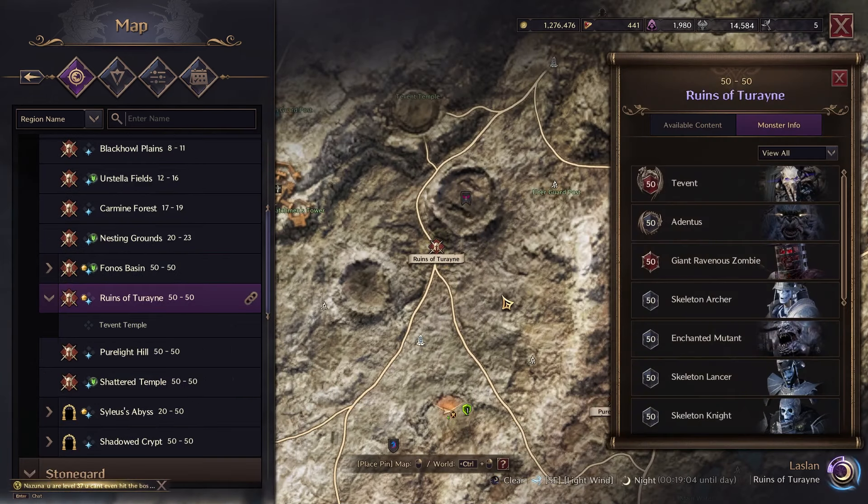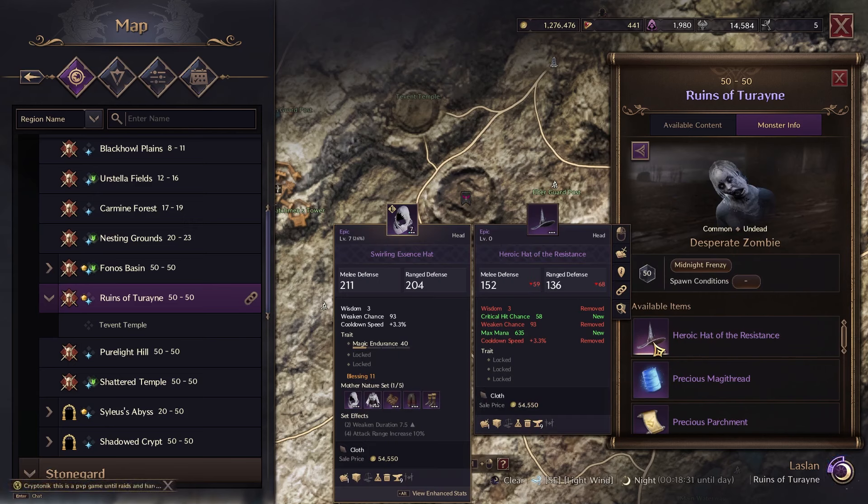You can also go around killing monsters in the open world, though this will take a long time with low drop rates. If you click on the area you wish to go to, you can see which monsters drop everything — just like with the secret dungeons. Certain areas have really good drops, like the heroic hack of resistance from the desperate zombies in the Ruins of Tyranae. The best approach is to get contracts in the area so you can kill the mobs and have a higher chance at getting epic grade loot.